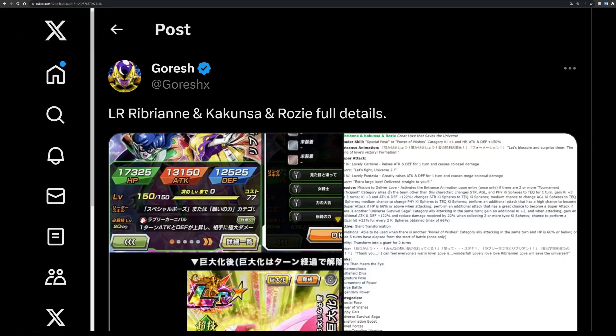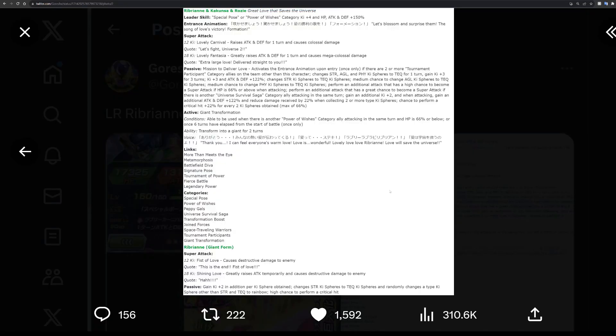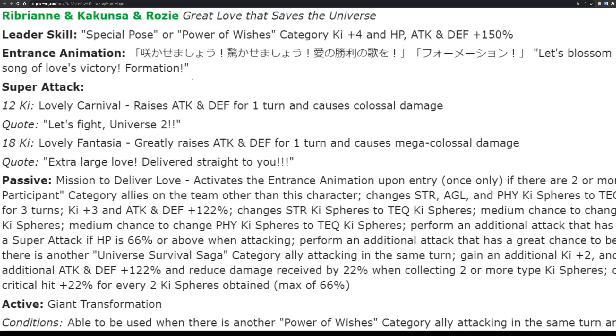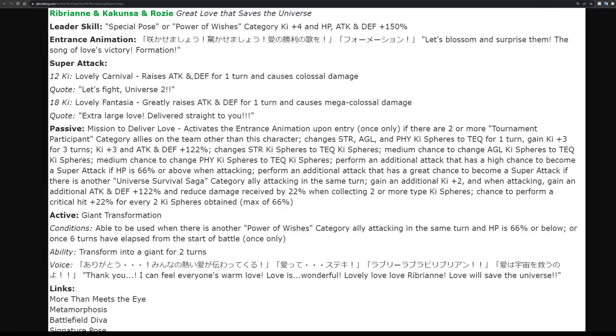Next we have the Ribrianne Trio, also known as the Universe 2 Trio. Honestly it's mid. Let's zoom in and look at the information. The entrance animation is actually pretty good - very clean. The super attacks are pretty good as well, getting more defense on both the 12k and 18k, and getting a 'greatly raise' on the 18k rather than just a regular raise is nice. They activate the entrance animation when there are two or more Tournament of Power participants, which is a very wide category.